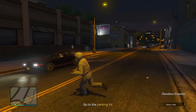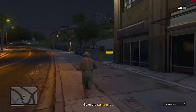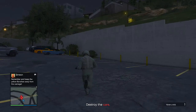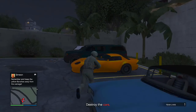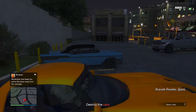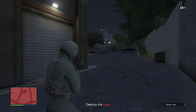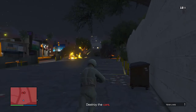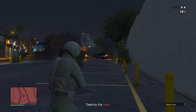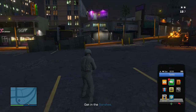Now here is the easy part. All you need to do is make your way over to the parking lot, which should be very close to you. Once you're there, get inside of the yellow banshee, as you can see me doing here. Drive it down the alleyway right next to that area. Once you've done that, blow up the rest of the vehicles in the parking lot — you can shoot them, throw a grenade, use a grenade launcher, whatever you want.